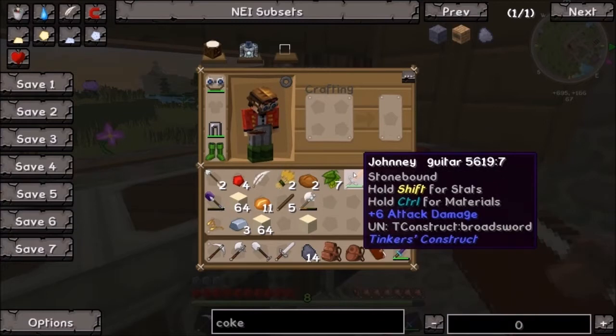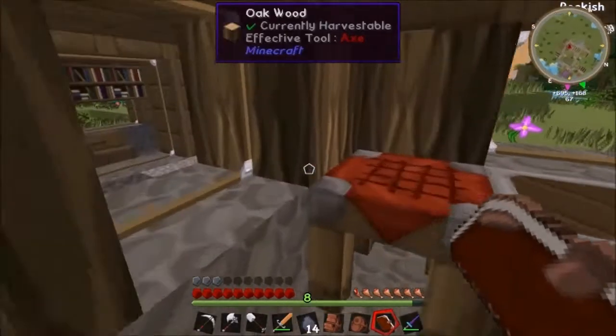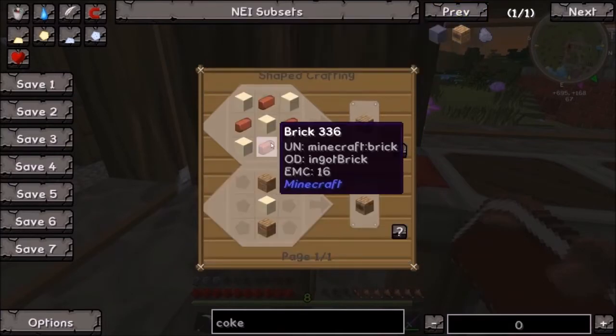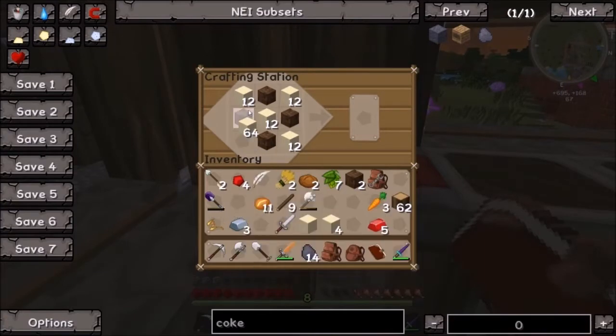I'm going to use Johnny Guitar as a tool name. Hi, my name's Johnny Guitar. Wait, how do I build this coke oven thing? I need bricks. If I do that and then do this... no, you're meant to stay. Thank you. And then I do this - boom, boom, boom, like that. Then I put these sides together - boom, boom, boom. That's messed it all up.